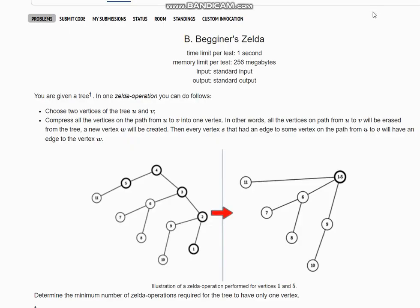Hello everyone, welcome to the channel. Here we are discussing Beginner Zelda on Codeforces Round 915. The problem states that you are given a tree, and in one Zelda operation you can choose two vertices u and v, then compress all the vertices on the path from u to v into one vertex.